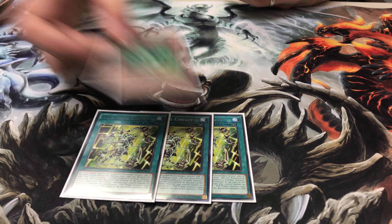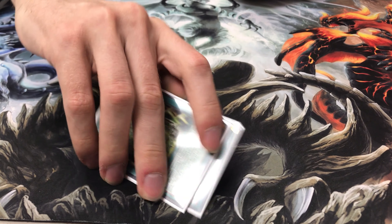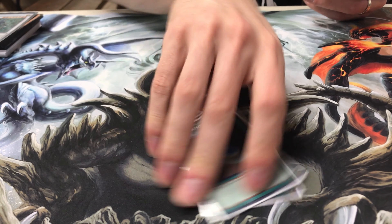You want to see this as soon as possible since the majority of the special summoning that you do is during your opponent's turn. When your opponent ends their turn, the monsters that were special summoned get banished. It makes it a little difficult — not too bad — but you still want to see it as much as possible. Speaking of which, Terraforming, to search it as much as possible.